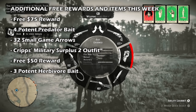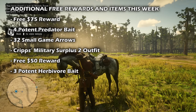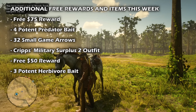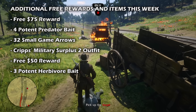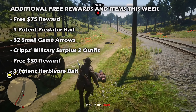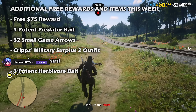Traders on the up and up who rank up this week will net an additional $75. Those who have reached trader rank 20 should have also received two free potent predator bait upon logging in if they hit max rank trader before the 19th. But if you did miss out, you can still log in by October 3rd to receive an additional two potent predator bait for free. Those who complete three daily challenges this week will receive 32 small game arrows.